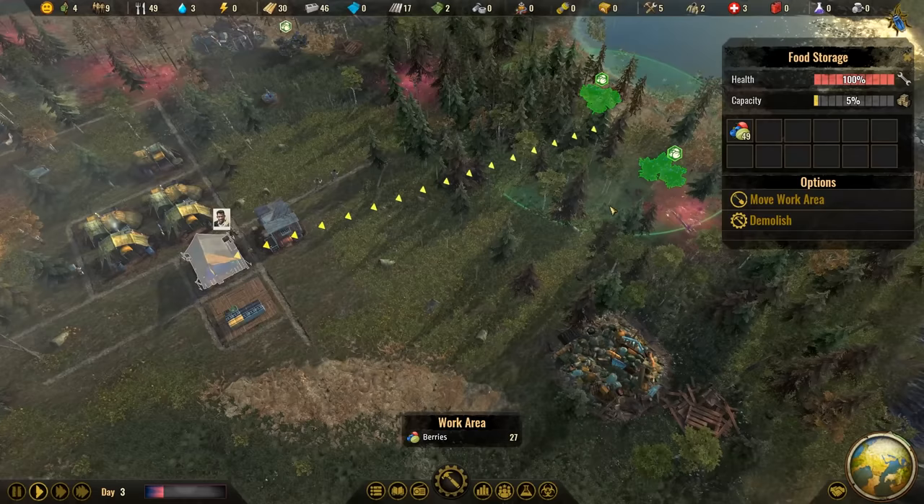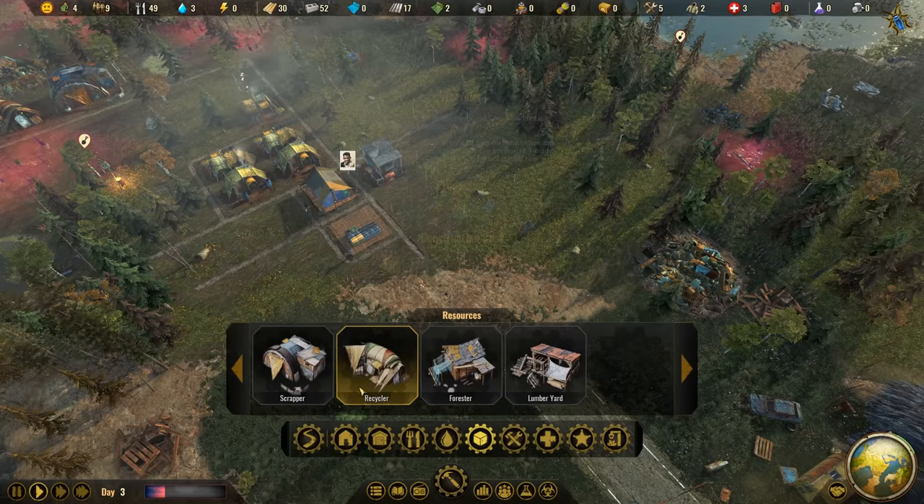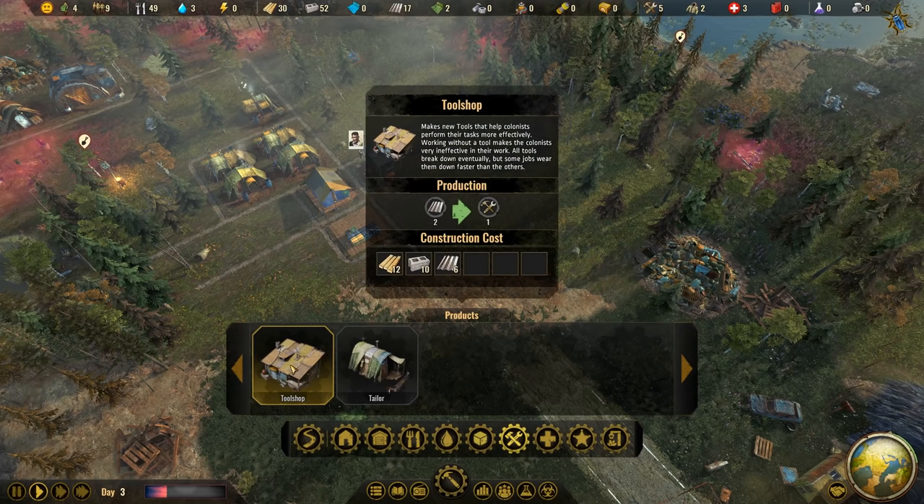Concrete is coming in, lots of it, and berries are fine too. Now with the plastic coming in hopefully we can continue with more resources. I don't need the forester yet, nor do I need the lumber yard - we still have plenty of planks lying around. The tool shop might be a very important thing though because tools are going down, and tools are very important for the efficiency of workers.